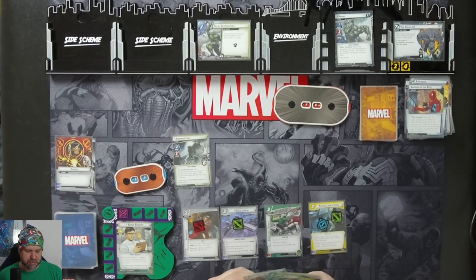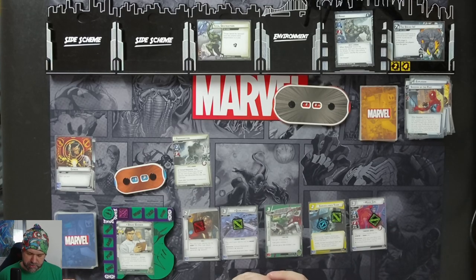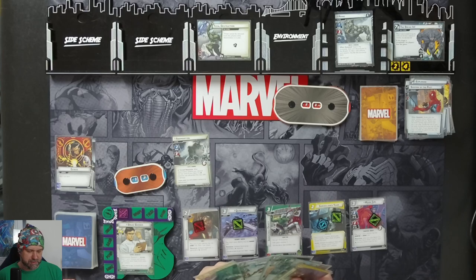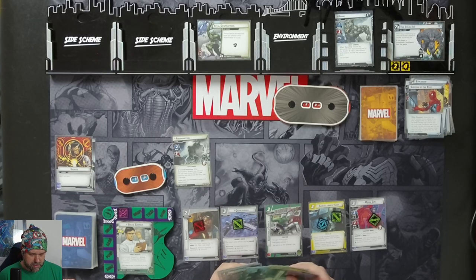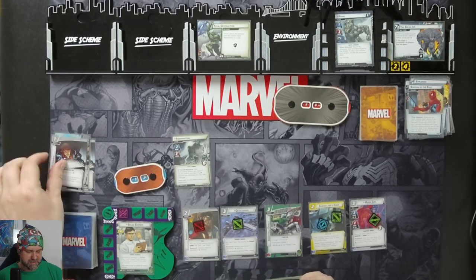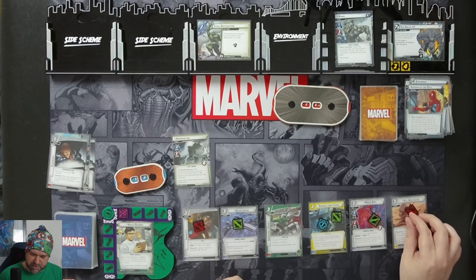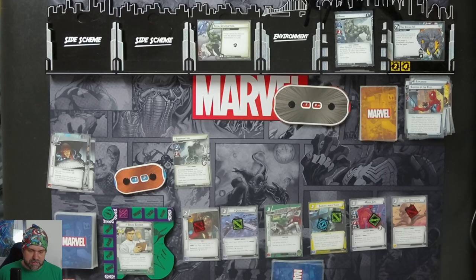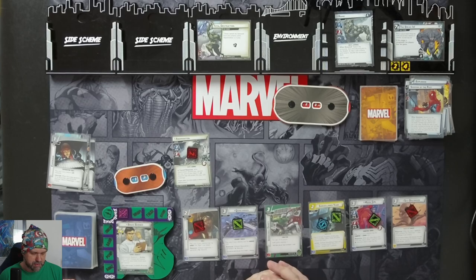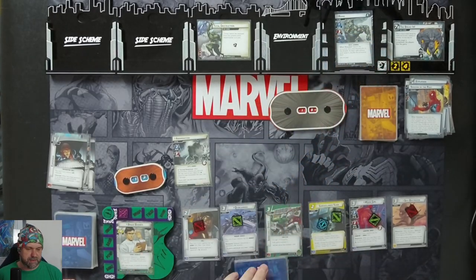Spend one, two, three mental resources to bring in Moon Girl. After you play Moon Girl from your hand, draw one card for each mental resource used to pay for it - we used three, so draw three more cards: Espionage, Ironheart, and Global Logistics. We will spend Paranolvus for two resources plus an Espionage to put in Sky Destroyer. After you play a shield card, exhaust Sky Destroyer to deal two damage to an enemy. This is a shield card we just played, so we'll exhaust that and deal two damage to Rhino.